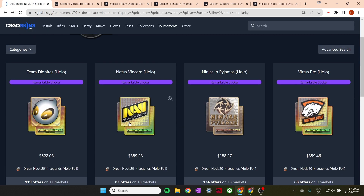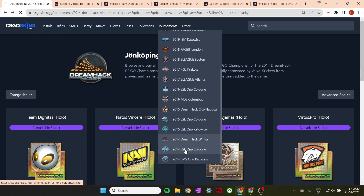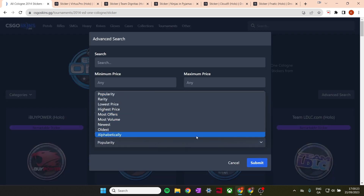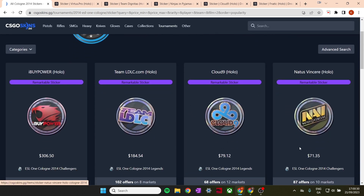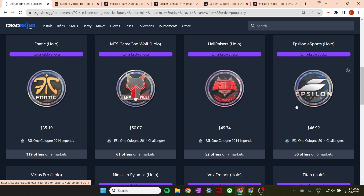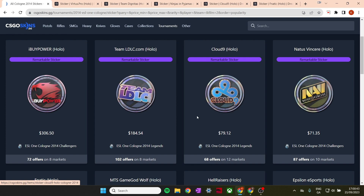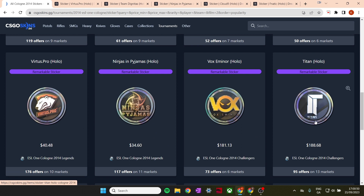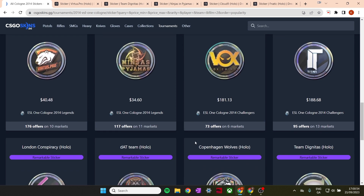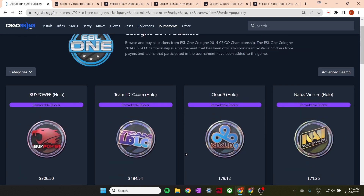A good way to avoid this is to look at the fundamentals of some stickers and find stickers that aren't particularly hyped at the moment. I have a couple of these Cologne hollows as an example — they are relatively cheap compared to some of these stickers, and they came out during 2014 as well. I have an Epsilon hollow — it's quite cheap. The Fnatic is still quite cheap. Hellraiser is cheap. Cloud9 is a little bit expensive. LDLC are a bit expensive. NIP is very cheap. For a Titan hollow in 2014, that's pretty cheap. Cologne could be something you look to instead, as right now it isn't very hyped up in price.